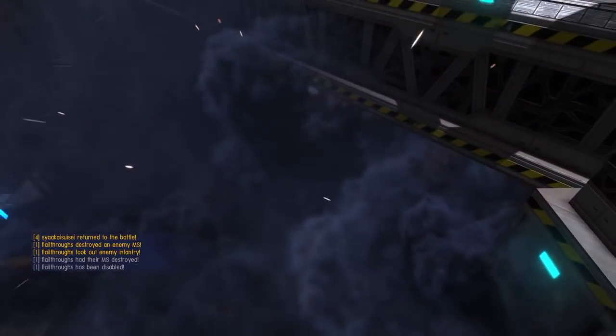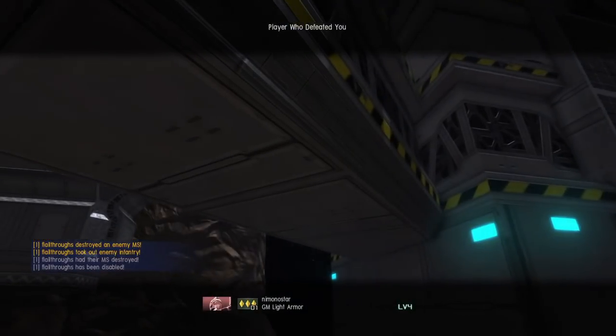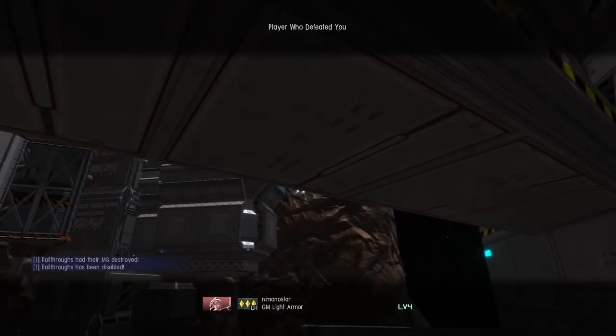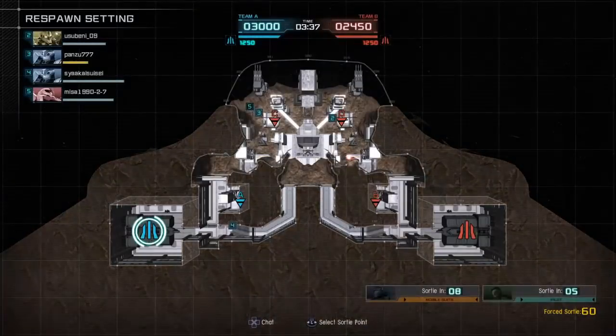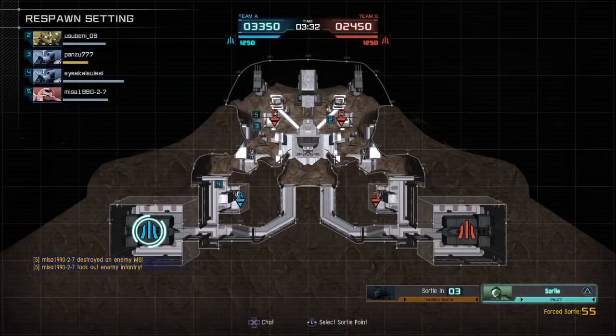I'm pretty sure we have two camufs here — one darker colored and one much brighter. And a Gim light armor got me. If I can get my sights on a Gim light armor I can do a lot of damage to it with this. But we've got a slight lead.